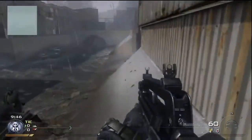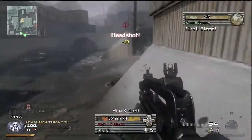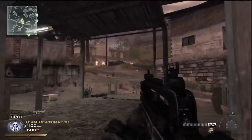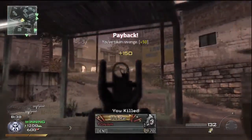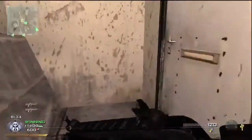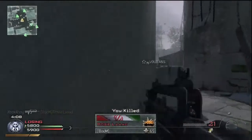FMJ is the final attachment unlocked with the marksman challenges, and is a useful attachment for the burst fire weapons as it can make the difference for a one burst kill. If you're prepared to give up your blue perk slot for bling, FMJ can be very effective paired with the red dot or holographic sight. I normally do this when completing the FMJ challenge, but it's not a bad combination in its own right.